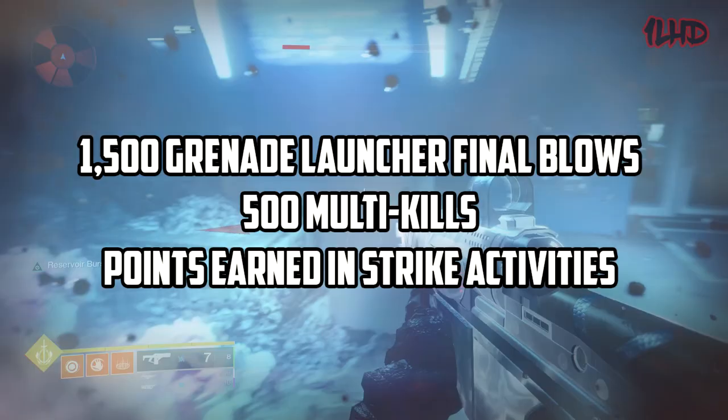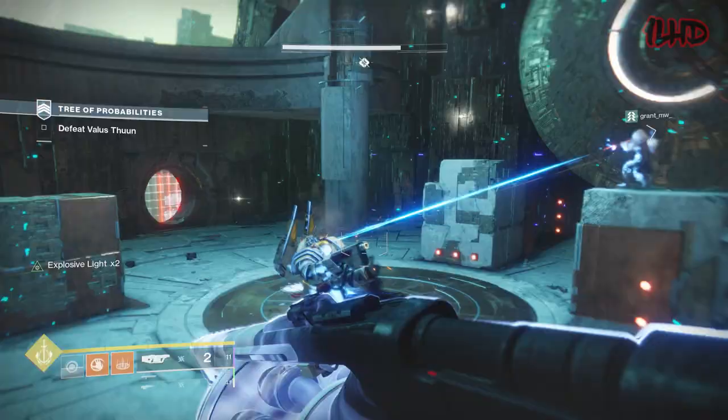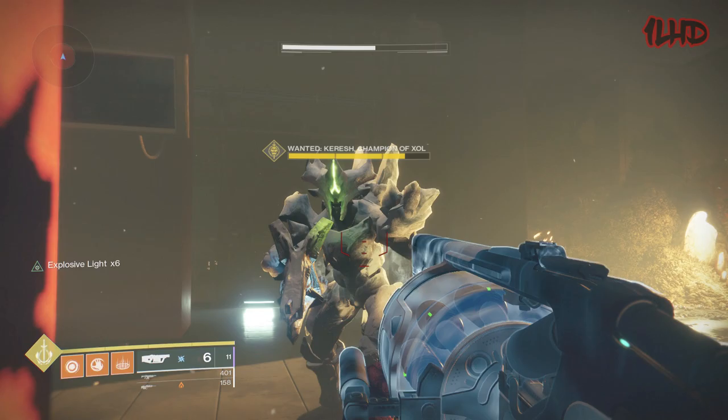It's hard to believe how hard the ball was dropped with Oxygen SR3 in regards to how inferior it is at clearing ads compared to Loaded Question. Last but not least we have the Wendigo GL3, which is one of the best DPS weapons in Destiny 2. Wendigo GL3's Explosive Light perk increases the damage of its munitions when an Orb of Light is picked up, and you can store up to six Explosive Light grenades at a time.